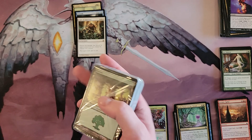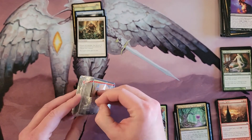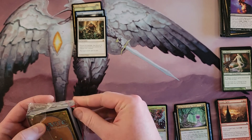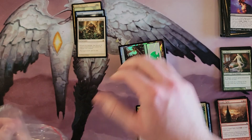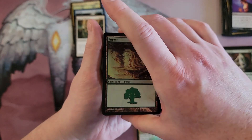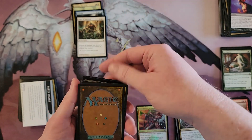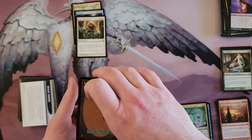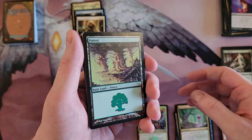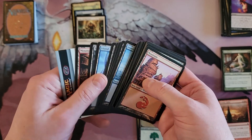Alright, Mirrodin time. I'm never gonna do too many vintage openings because it's a really dumb use of money — extremely dumb, even more dumb than I do on my channel already. But every once in a great while, yeah. We got ourselves a Forest. Let me first check the structure because I assume they're built the same. There are some definite spicy uncommons in this particular set. We got a foil Forest, which is actually pretty sweet — much sweeter than Thundersong Trumpeter. And then a whole bunch of Mirrodin lands, which I like.